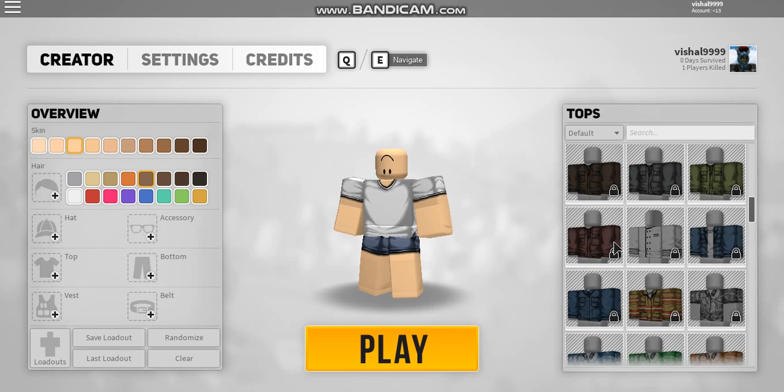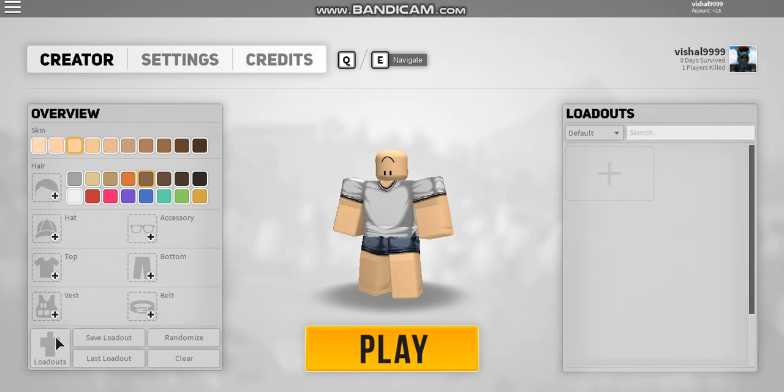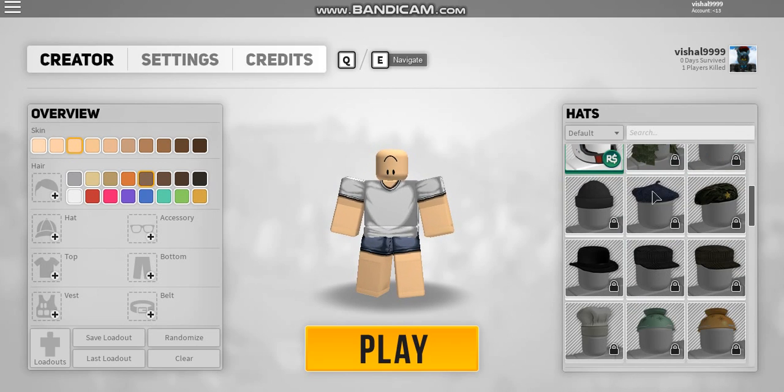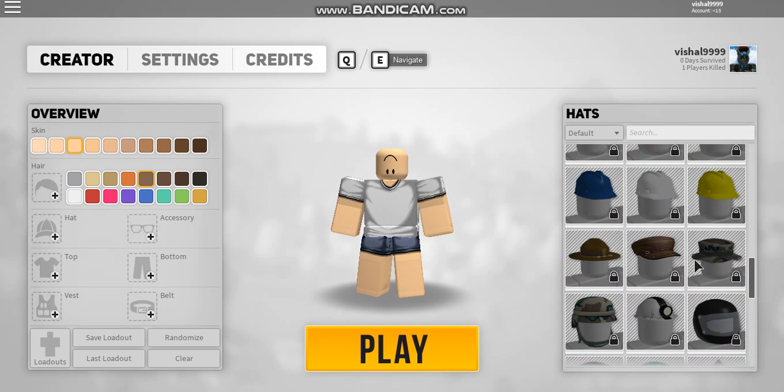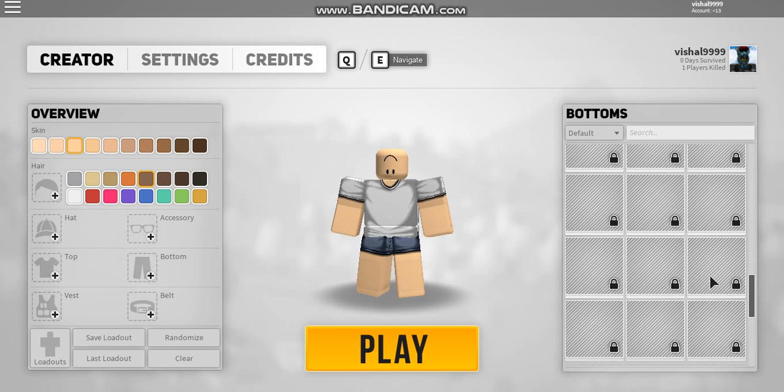You're probably wondering why all these clothes have a lock on them. It's because they have a new clothing system now. What they did is they removed all of your last loadouts and all your clothes, so you start out as the starter character. Basically, if you find a new clothing item you haven't found after this update, it will say 'new,' meaning you haven't found it yet. Once you pick it up, you can equip it in the character creator. Once you find all the items in AR2, you'll be able to equip that single item whenever you want.